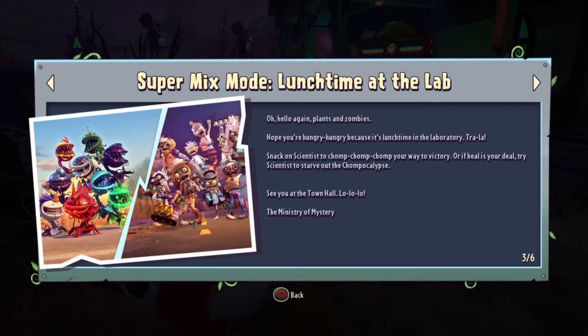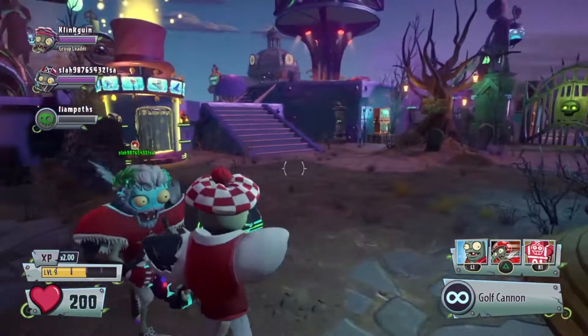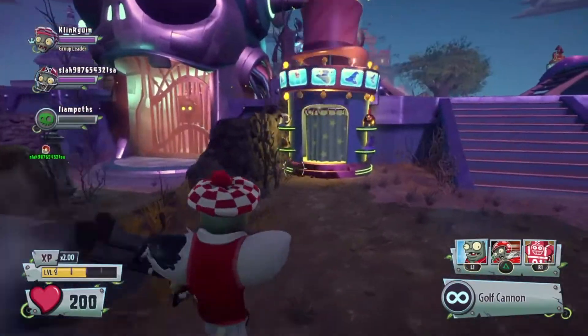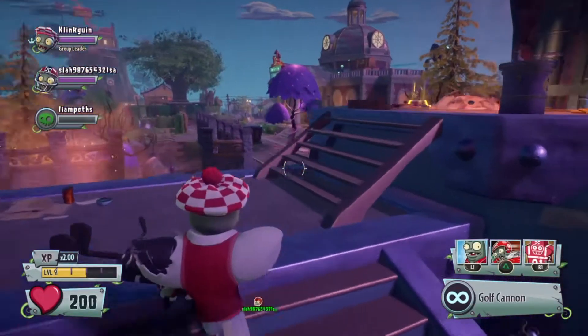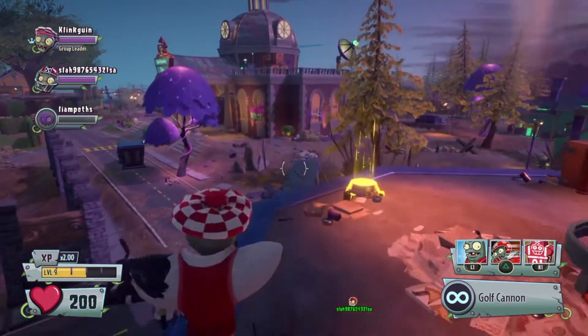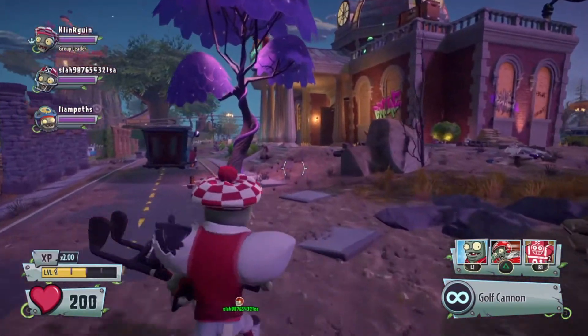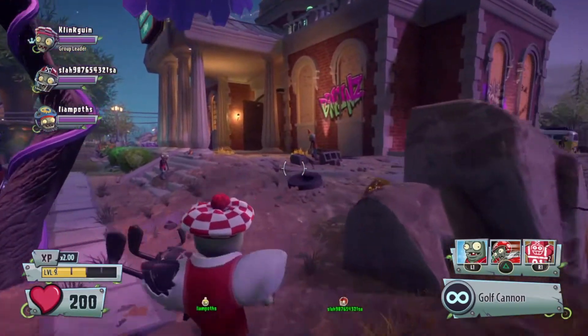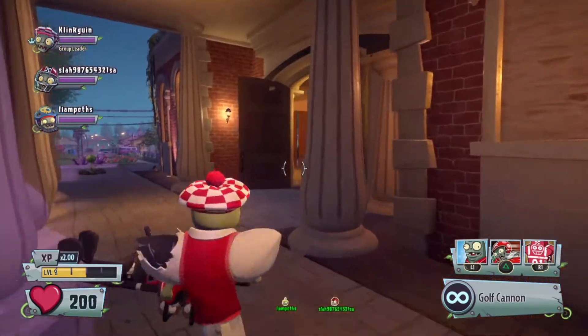This is the super mix mode this week and I'm really looking forward to it. I actually played some of it yesterday and got some rainbow stars, and I managed to unlock some keys to get the Torchwood and the Hover Goat. I'm going to hopefully unlock those two characters this weekend because this event is really good for rainbow stars.